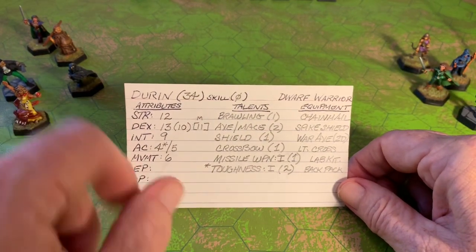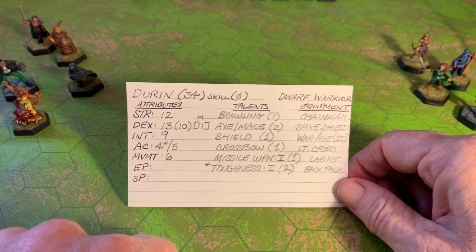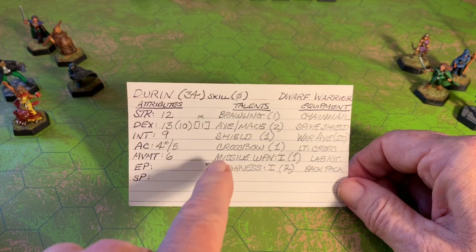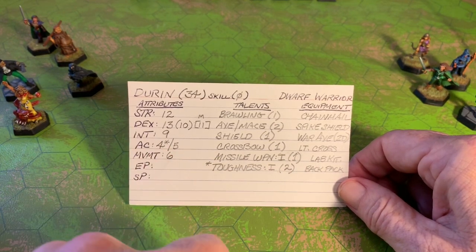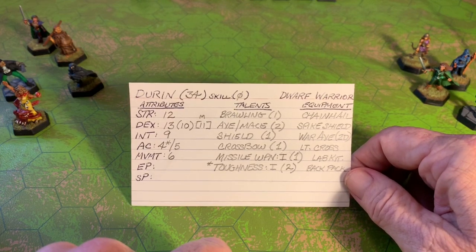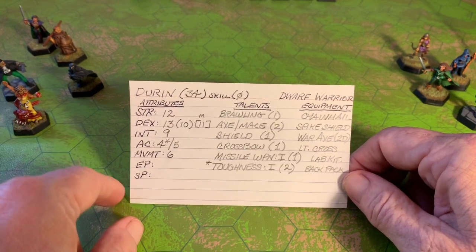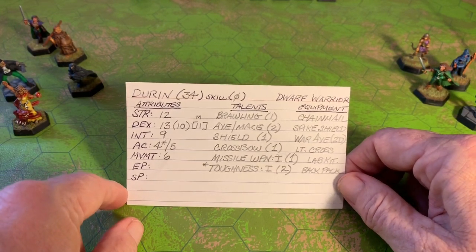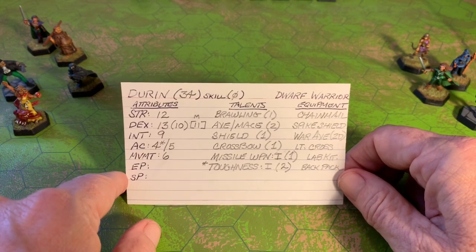His hit isn't particularly great in melee, but if he switches to his crossbow, he has Level 1 Missile Weapon, which gives him a +1 with missile weapons. So if it gets into a long-range duel, he has a light crossbow and can use it effectively — in many ways more effectively than he can fight with his melee weapon. His job is to protect the less-armored combatants in his party.